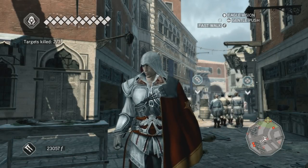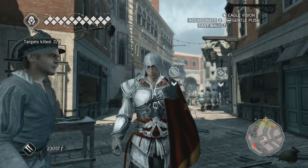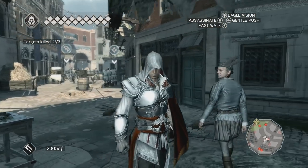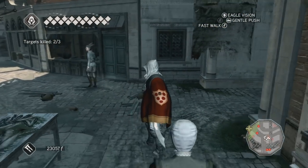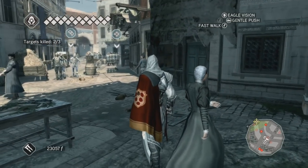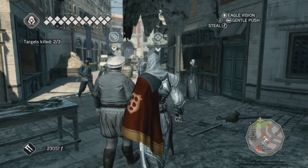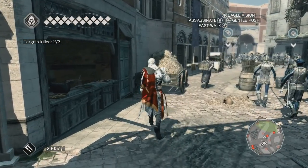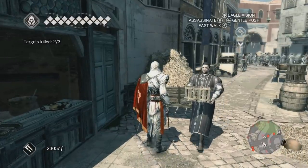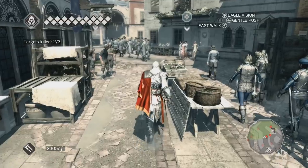Hello everybody and welcome back again to Let's Play Assassin's Creed 2. In the last episode we kind of left off in the middle of a mission. We are currently trying to kill a few traitors for the leader of the local thieves guild, and that's actually one of several tasks we're supposed to do for him. Today we're trying to finish all these tasks and maybe do some side missions if we have the time.